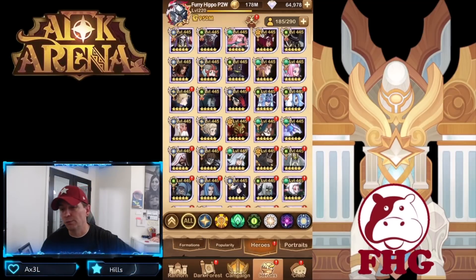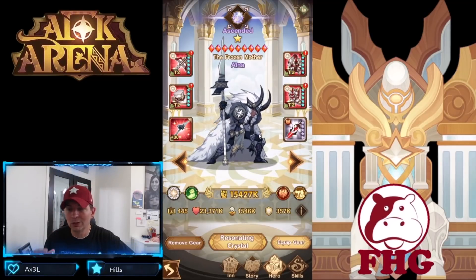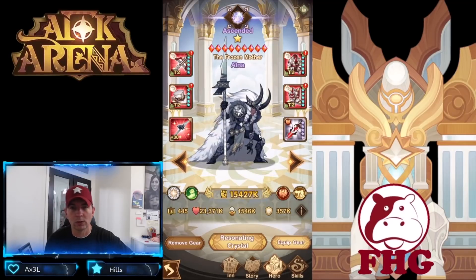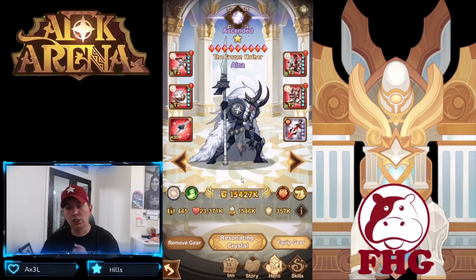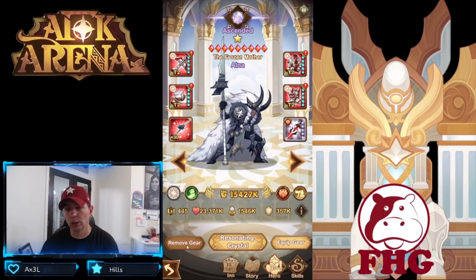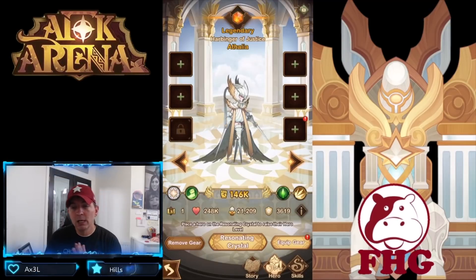The first hero we're looking at is Alna — one of the most powerful heroes released in recent patches in AFK Arena. She's used in a ton of formations: with Daemon, with Lucretia, with Grez. She's a very powerful hero to build and is one of the two top hero priorities at the stargazer, along with Lucretia.